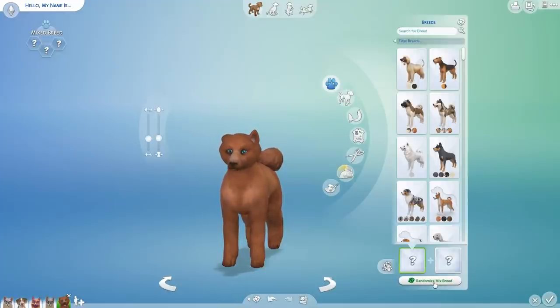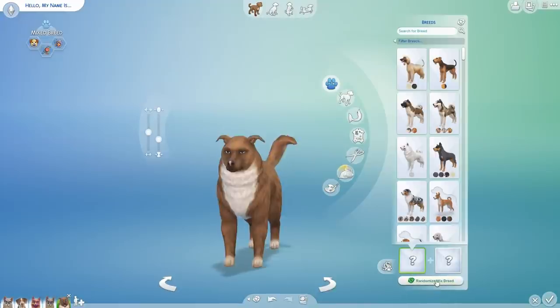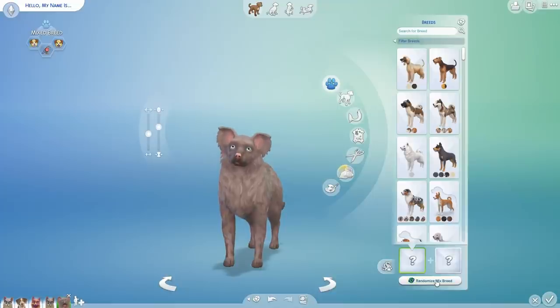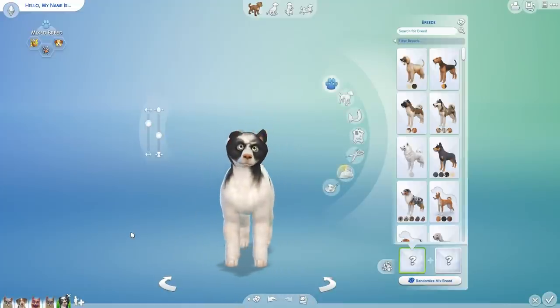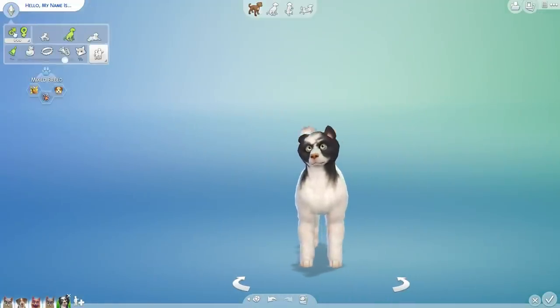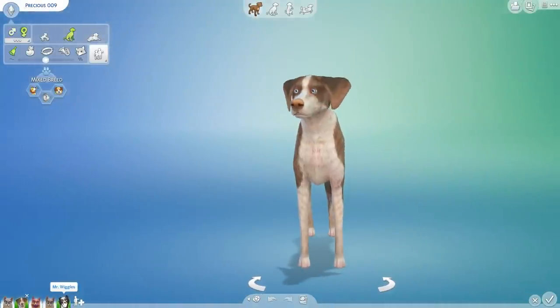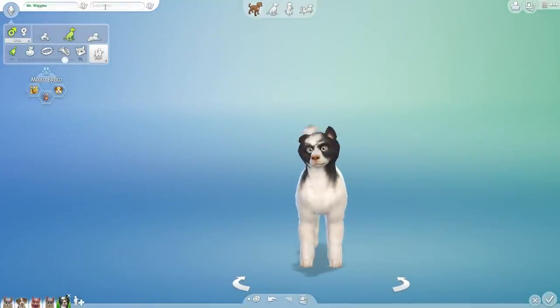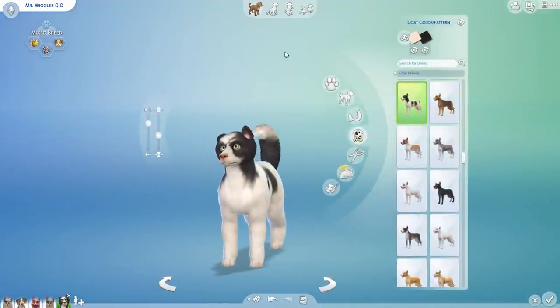We are going to go through the breed mixer seven times. This little guy is actually going to be Precious's mate. Picking the name with six rolls gives us Mr. Wiggles — so Precious and Mr. Wiggles, D0010 on our experiments, are going to have a puppy today. Let's get Mr. Wiggles ready to meet Precious in the laboratory.